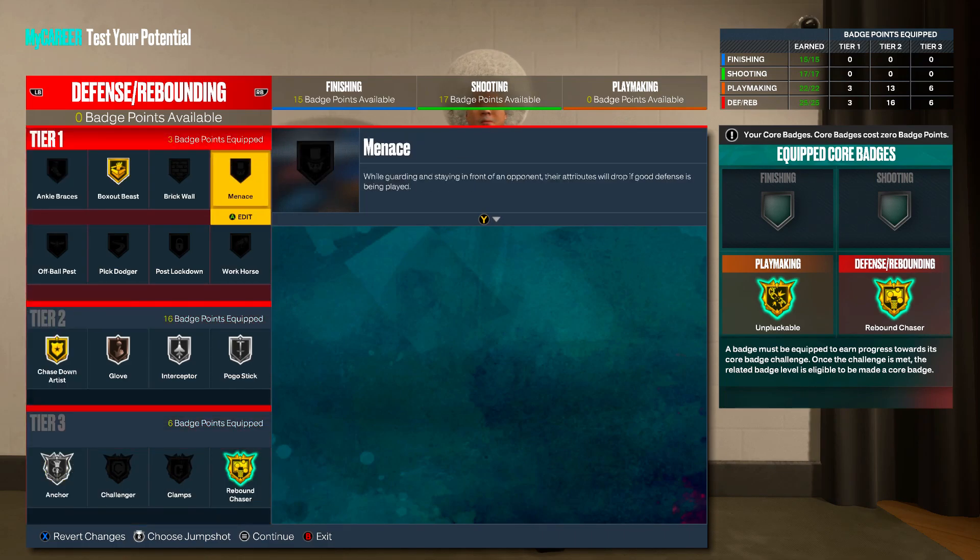That is going to be the build. Comment down below if you've made a Playmaking 5 with better attributes or more badges, and let me know how you came up with it — people scroll the comments for that kind of info. If you enjoyed the rare build video, make sure to drop a like, comment, and subscribe. It's been your boy KingSir7 — peace.